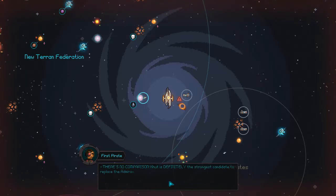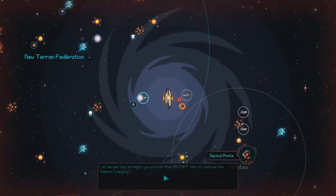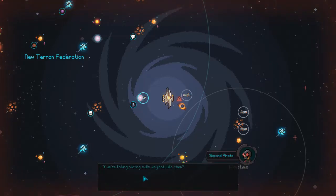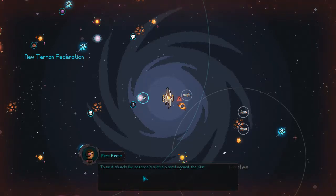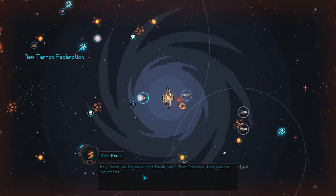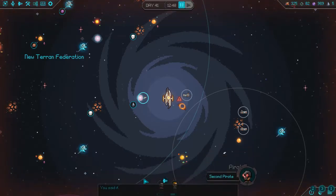They're preparing to bombard the station. There's no comparison — Chut is definitely the strongest candidate to replace the Admirax. 'You trust that mutant Xlar to continue the Admirax legacy? So what if he's a little unstable? You weren't at Scorpius. If we're talking piloting skills, why not Willa then?' It sounds like someone's a little biased against the Xlar. 'Say what you will about the Yavlings — you can't doubt their profit motive. Anyone except Savak — that collective thing gives me the creeps.'